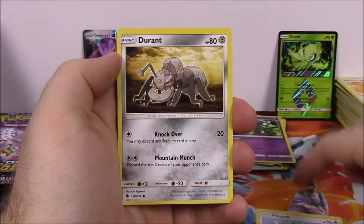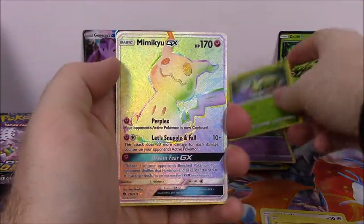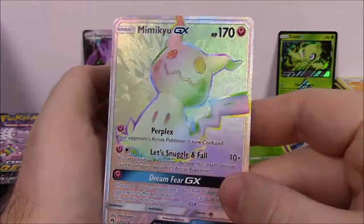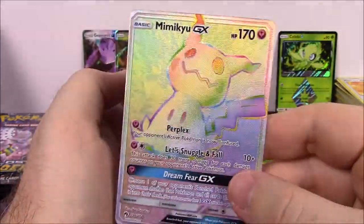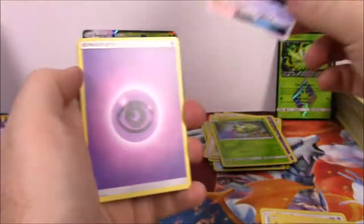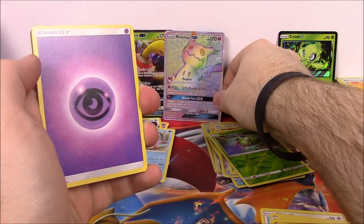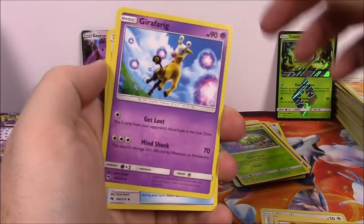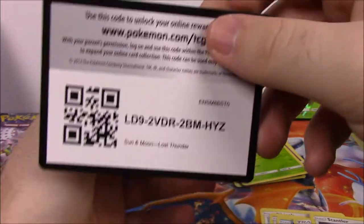Next up is Pikipek, Durant, Togedemaru, Flabébé, Wimpod, Spinarak Reverse Holo. And there we got a Rainbow Rare Mimikyu - oh, that is so cool! I always wanted this Mimikyu GX after seeing it in the last video. That is so cool, and it's a Rainbow Rare, so that is awesome. We'll set that right there in the center. Then we've got a Fairy Energy, Girafarig, Mixed Herbs Trainer, Stantler, and the code.